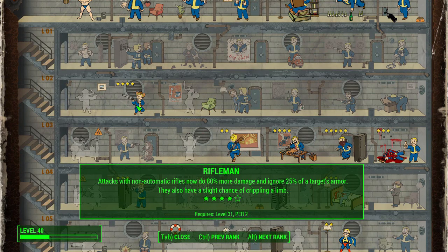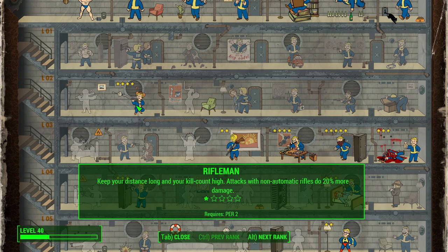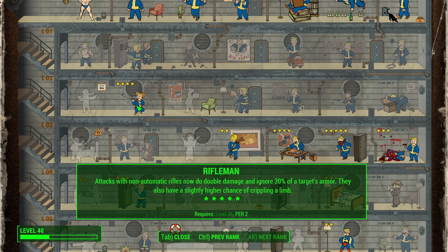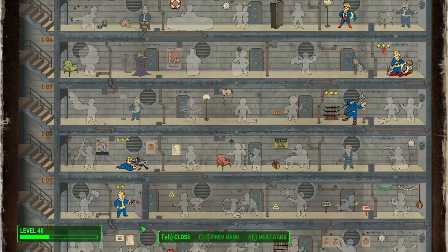Rifleman is obviously a perk we're taking since we are sniper-based. With non-automatic rifles you'll deal 20% more damage with each subsequent rank. Starting at rank 2 you'll ignore 15% of a target's armor, going up 5% per rank. At rank 4 you have a chance of crippling a limb, and at the final rank you do double damage. Rifleman is hugely important because we are focusing on using a sniper.